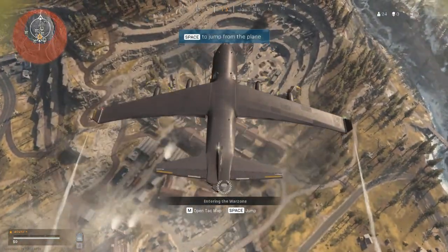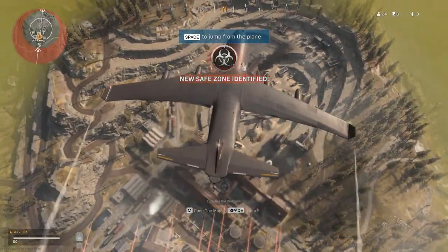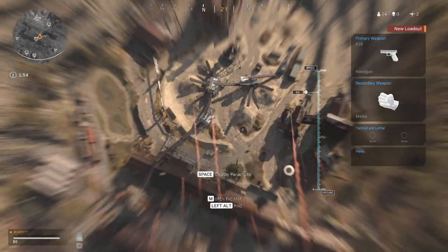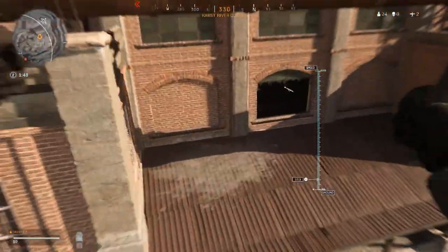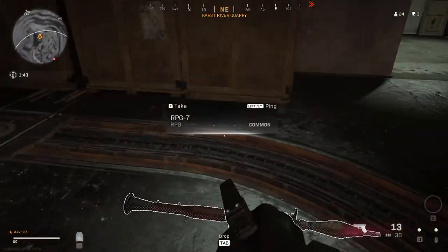Jump out of the aircraft, soldier. Gas is inbound, marking new safe zone. I suggest pulling your chute before you hit the ground. Using your chute lets you glide away from everyone else, but you'll get on the ground late.